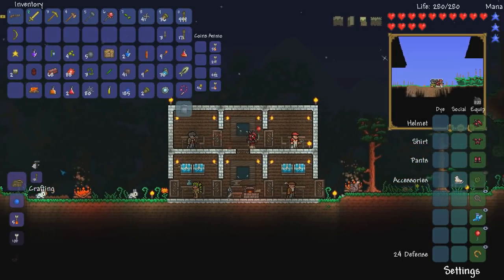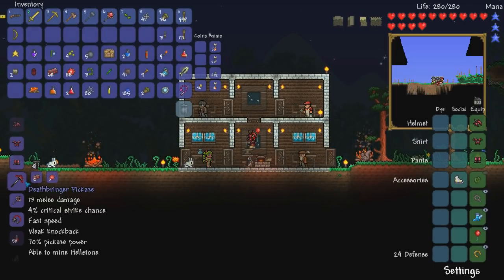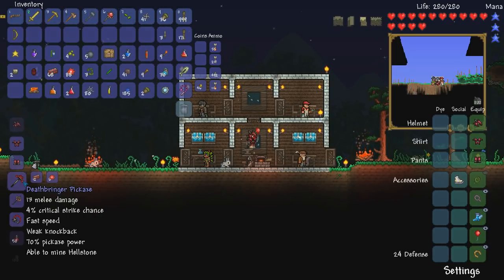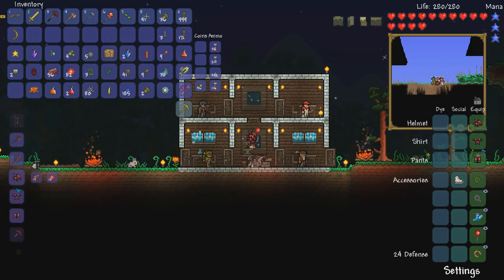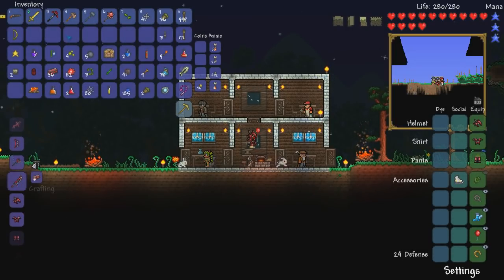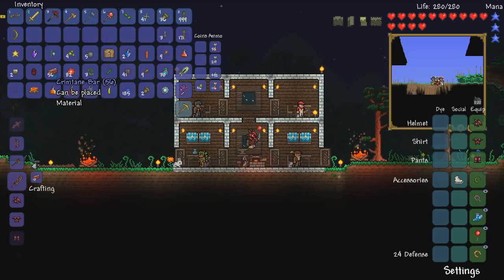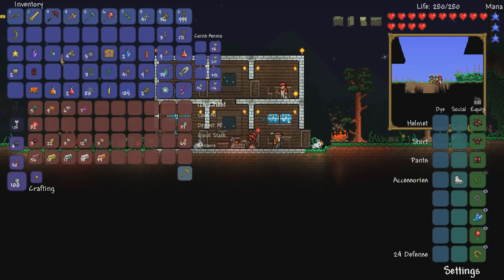What I do want to make is a Death Bringer pickaxe — you see that, Death Bringer. I'm not going to make a Blood Bringer as of now. I still have a pretty good amount of Crimtane bars so I could do that in the future, but I'm not going to make it now because hopefully I'll get the Beekeeper.